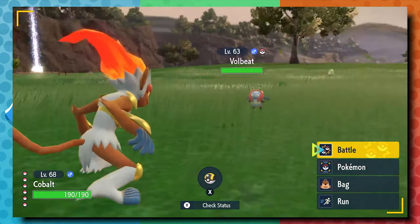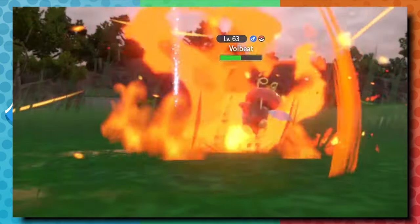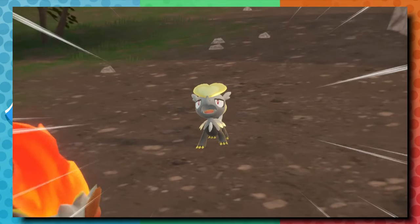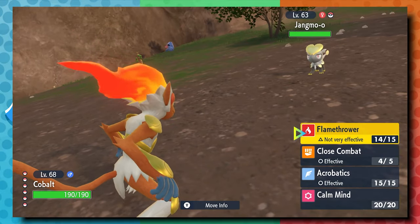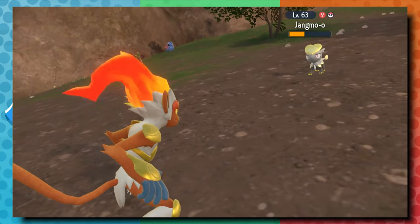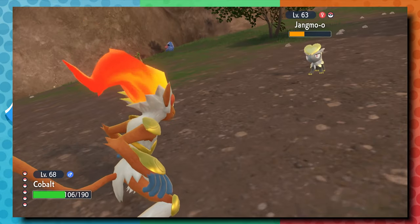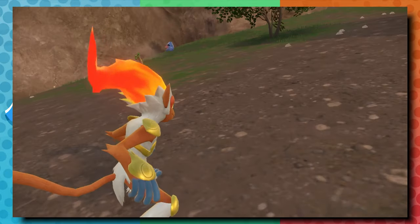I immediately nicknamed this Chimchar Cobalt as a reference to the Hisui region where these Pokemon are from. It is now a powerful Infernape with a moveset of Flamethrower, Close Combat, Acrobatics, and Calm Mind. I've not beaten the story yet, but Infernape Cobalt is my starter Pokemon for the region. I'm very excited because it's probably the Sinnoh starter I use the least when I play through Platinum, Diamond and Pearl, and BDSP.